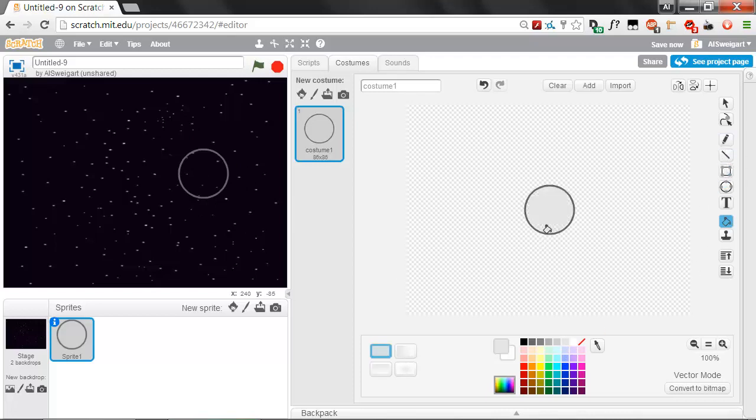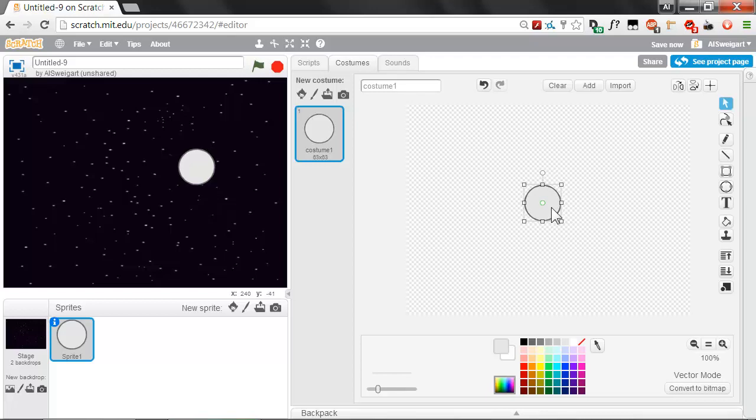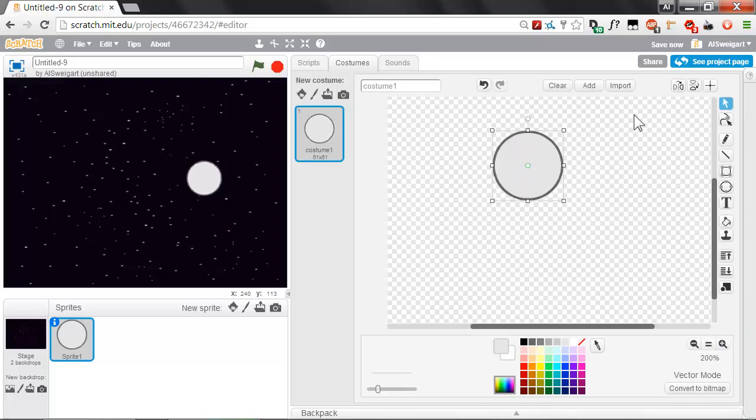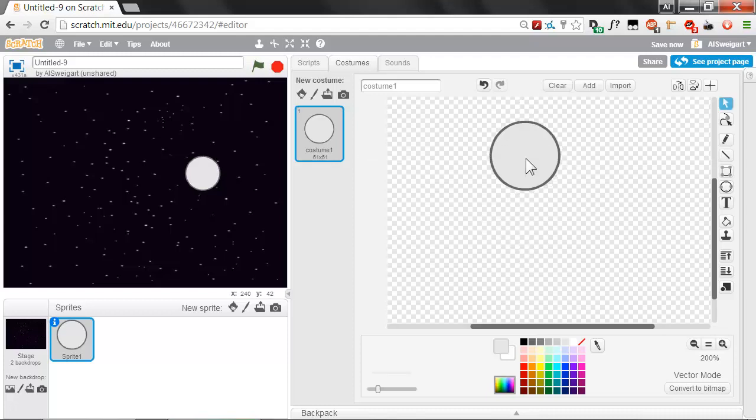Make it so that the center of the circle is where that crosshairs is, because we want that to be right in the center of the robot body. We can make the lines a little bit thicker and a slightly different color so it stands out from the space background. Click on the Paintbrush tool to fill that in. Maybe give it a lighter gray for the body color, and with the Paintbucket tool we can fill that in. I'm going to use the Arrow Select tool and drag across the entire robot, then grab one of the corners and just shrink it down a little bit.